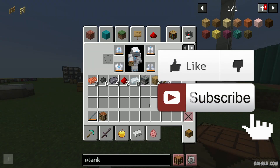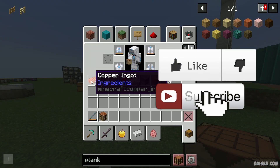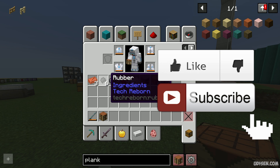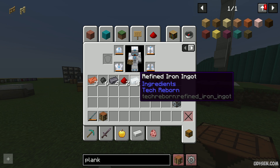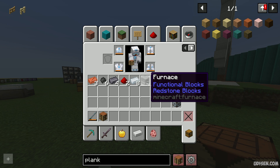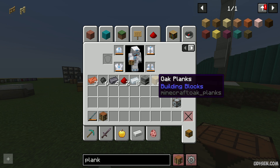For this generator you need all these pieces: three copper ingot for six pieces of rubber, four lead ingot, two pieces of redstone dust, eight pieces of refined iron ingot, one furnace (normal from Minecraft), four pieces of any type of planks and four sticks.